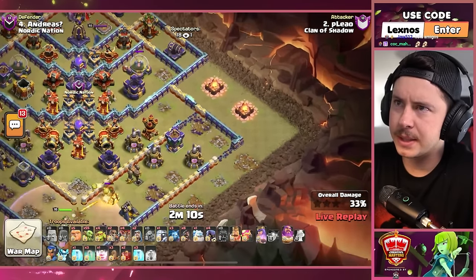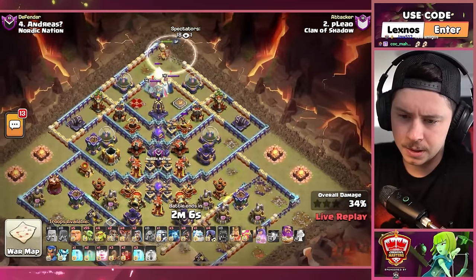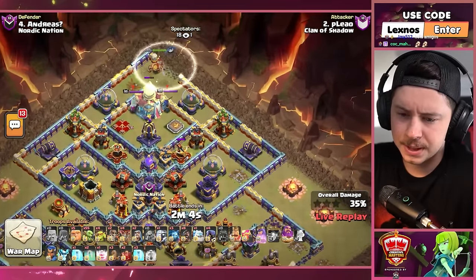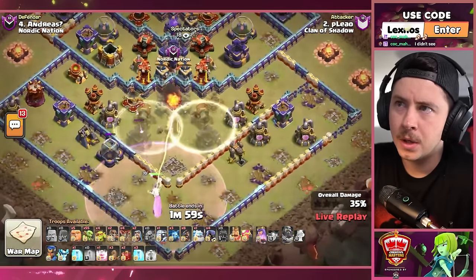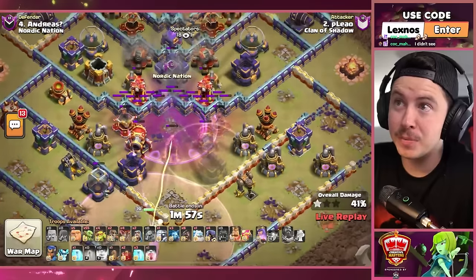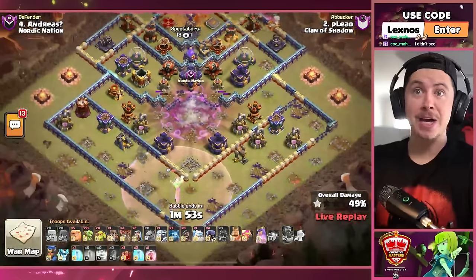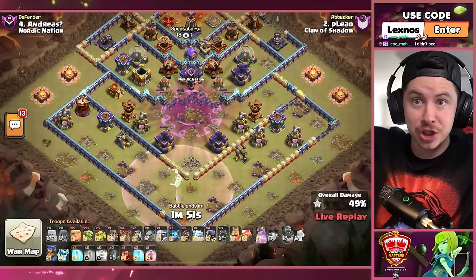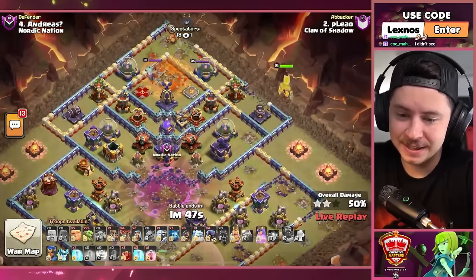Did anybody else see it? I'm very confusion. Queen with invis on the top side of the base — she'll get the town hall. Double invis, fireball moves all the way through, quake spells, and the entire core of the base is gone. Let's go, I love it!